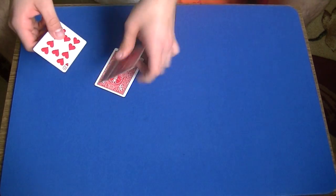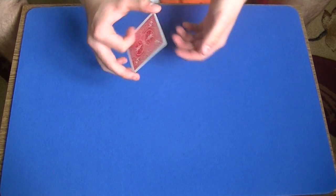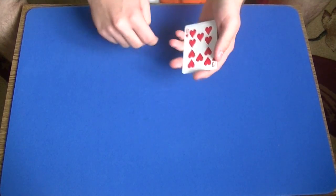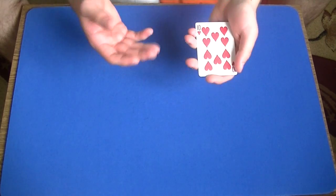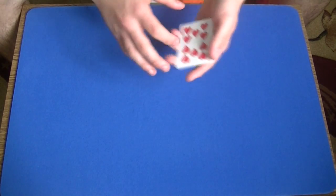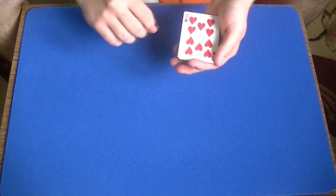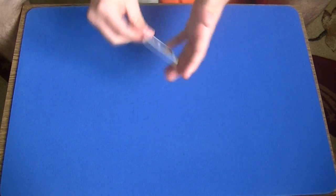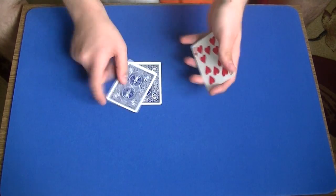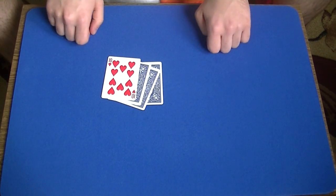Now I am going to show you 1 little move. You have to be able to perform it because you are going to perform it 2 times in this trick. I am going to perform the move for you and then show you how to do it because it is really important. The idea is to show 4 blue 10 of hearts — so even though you just have 1 10 of hearts, it gives the illusion that you have 4 10 of hearts.